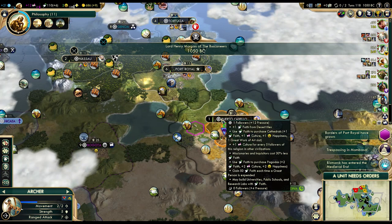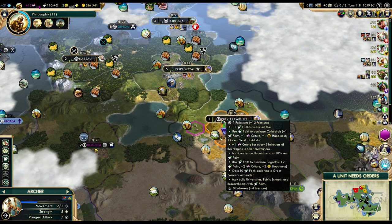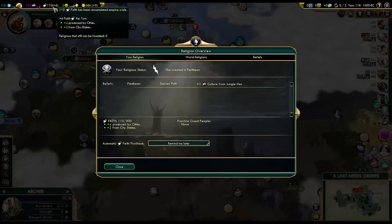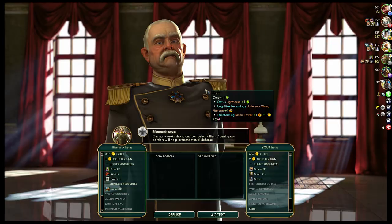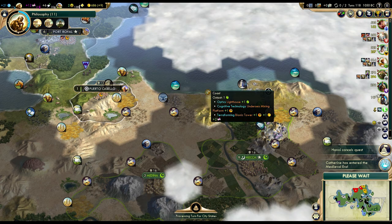We can use faith to purchase cathedrals — not bad — and pagodas. And they have Jesuit Education! This is like the perfect religion: we got cathedrals, pagodas, and we can purchase scientific buildings — that's amazing. I think we'll go for pagodas first because that's some happiness and we will need happiness. Hopefully we'll be able to keep that religion, because we have several neighbors with Piety who love their religions — they might end up spreading theirs.